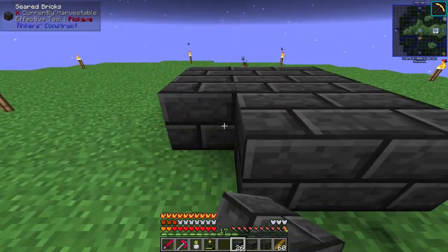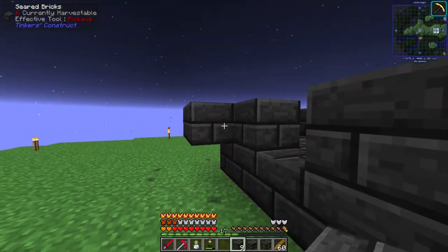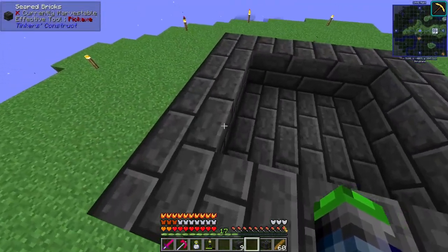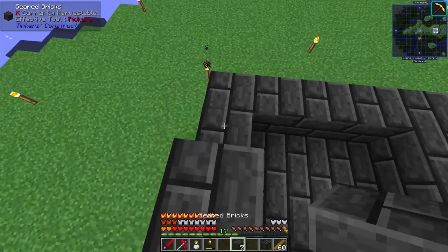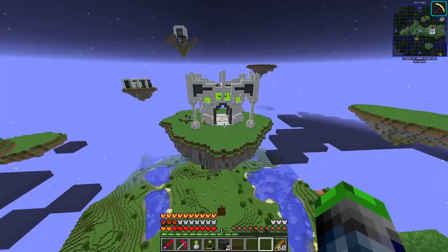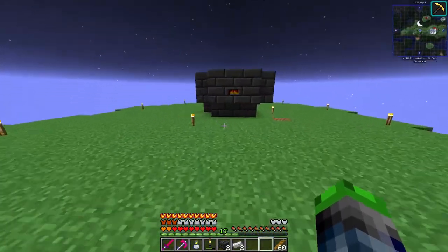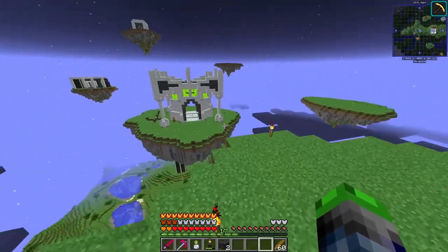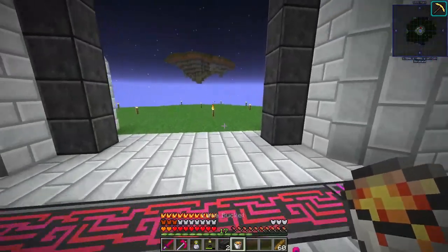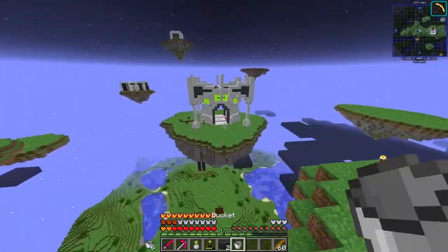We're going to use this island to test. We'll make a simple three-by-three to be safe, build it up fairly tall, place the blocks — yep, that worked. For this to work we need some type of metal in, so we smelt up some iron and throw that in there. We didn't bring any lava so we're going to grab a bucket and go get some.